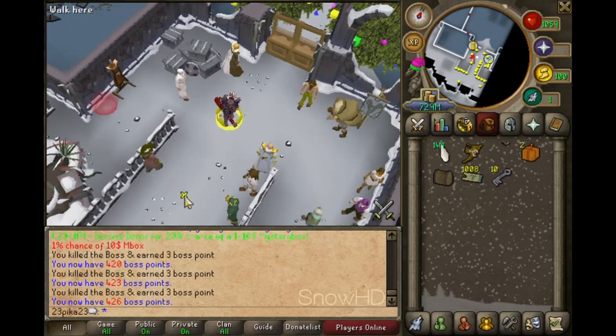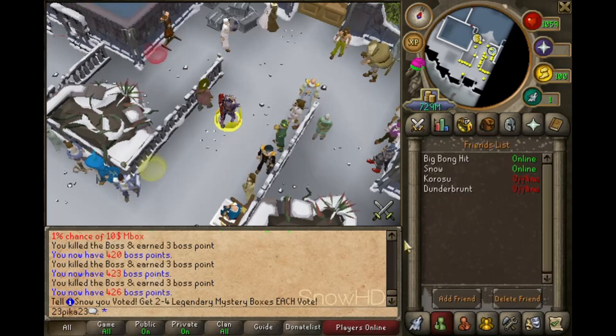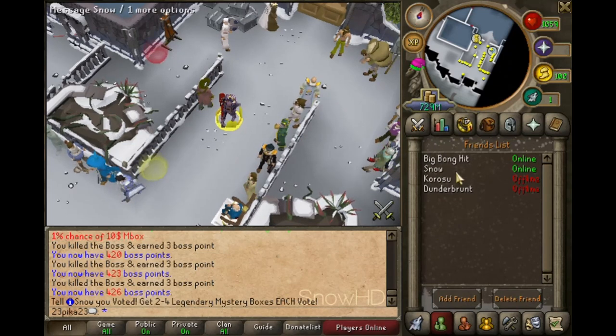About the vote system — if you vote, type in double colon vote and a link will pop up. Once you're done voting, hit up the admins and they'll give you rewards. Big Bonehit told me that once you vote, go to him and he'll give you your rewards.